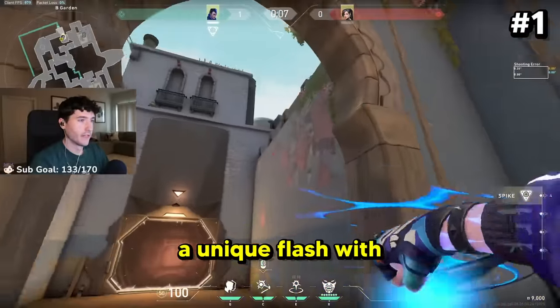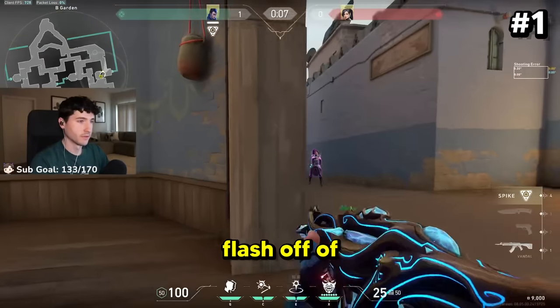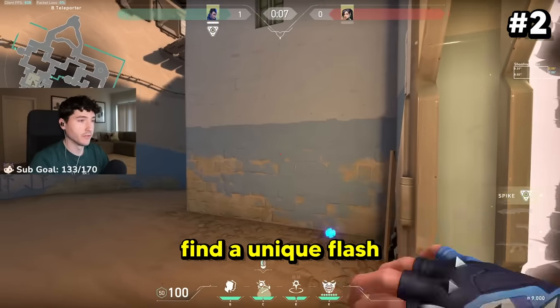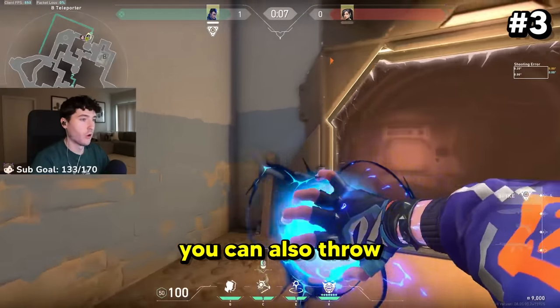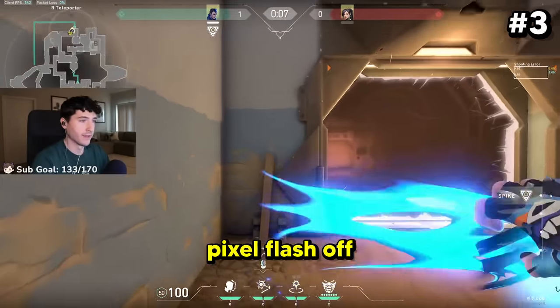When you're struggling to throw a unique flash with Yoru, always just look up and find the nearest building that you can throw your flash off of. If you're in a pinch and can't find a unique flash to throw, just bounce it off the wall in front of you for a nice pop flash. Depending on the length of the wall, you can also throw your flash to the walls to the side of you to completely hide the travel time and get a nice pixel flash off.